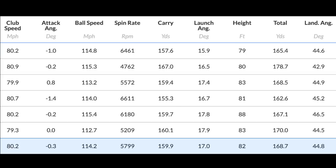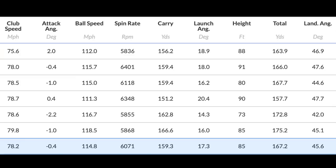Starting with the P7 MB five iron numbers: 5,799 average spin — arguably a touch high for a five iron — 159 carry with one flyer at 167 and low spin. Launch was very consistently 17 degrees, which for a five iron is really good. Peak height was 82 feet and landing angle 44 degrees. The five iron performed very consistently — two or three shots were really good, one or two not so good, but that's down to the individual, not the club. The seven iron SIM Max OS averaged 6,000 spin — higher, despite identical lofts.